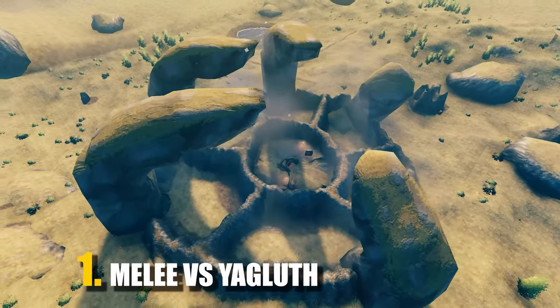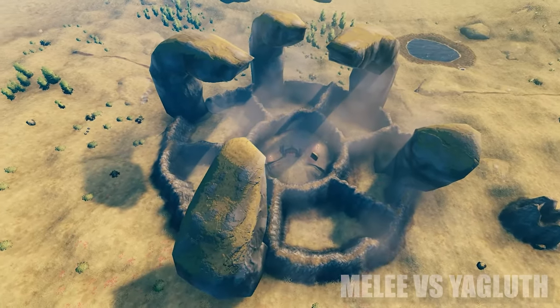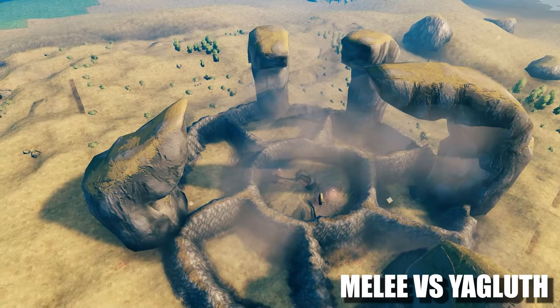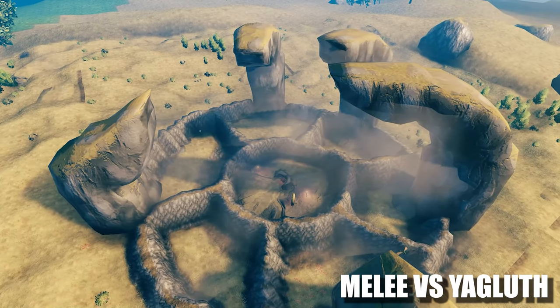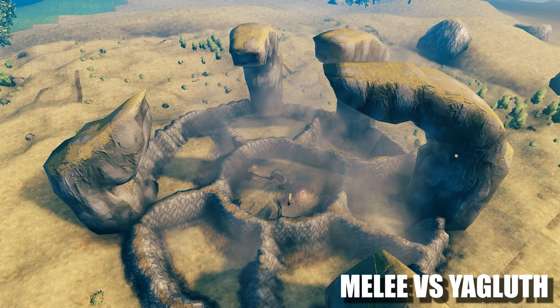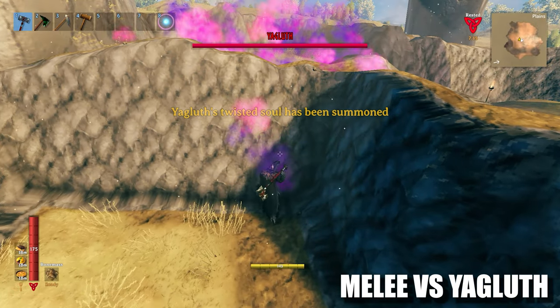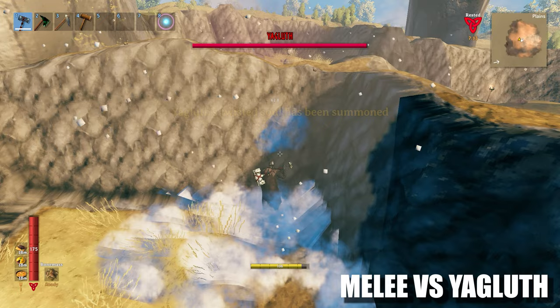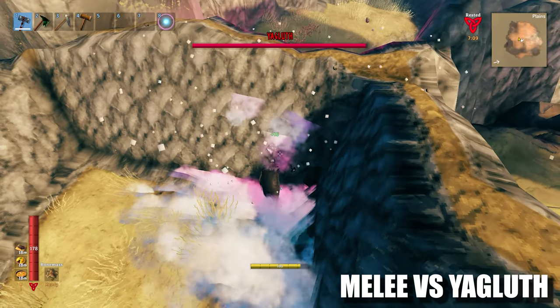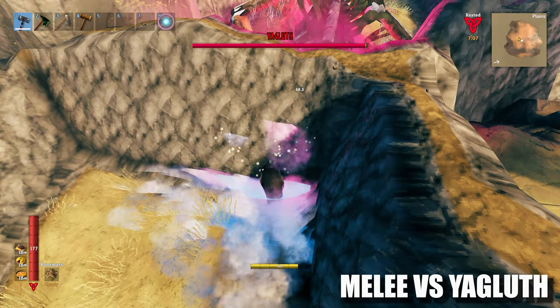And for tip number 1 we have melee vs Yagluth. For any melee lovers out there, this is how I would take on Yagluth on hardcore difficulty. Basically you need a special arena for him. Make sure you build this arena with different sections where he can spawn in. After you summon him, he spawns in one of these sections, so just get yourself comfy in the opposite section and use an AOE hammer like the Iron Sledge to shred his HP in a safe way.